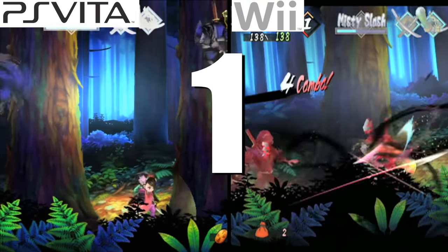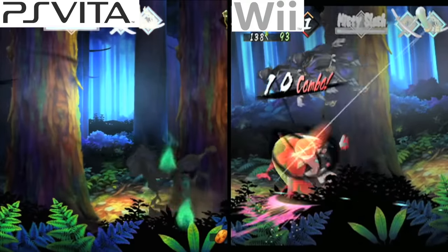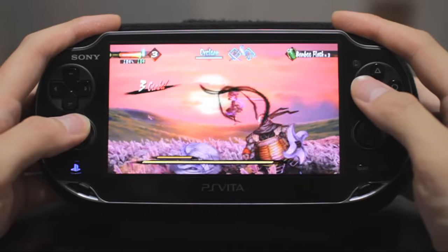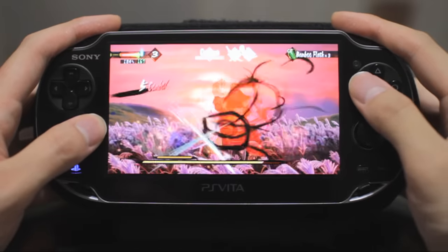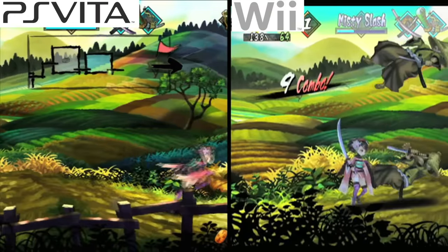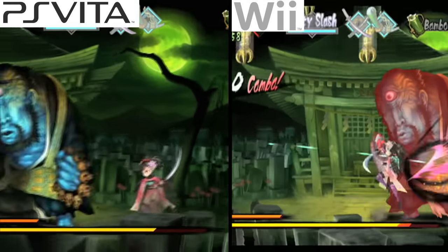Number 1: Muramasa Rebirth. This is another instance where I would prefer playing the portable version over the console one. First released on Nintendo Wii, the PlayStation Vita gets an enhanced port several years later. According to developers, the reason Muramasa was ported to the PS Vita was because of the OLED screen, which they felt would better portray the game's color palette. One look at the game running on the Vita and you can't help but agree — it looks absolutely beautiful. Aside from a few additional DLC story missions, the game is essentially the same across both platforms. For fans of 2D action side-scrolling gameplay with some RPG elements, Muramasa Rebirth on the PlayStation Vita is the game for you.